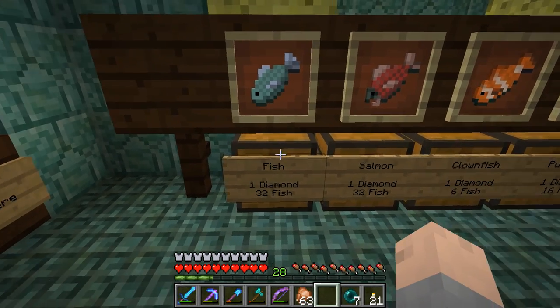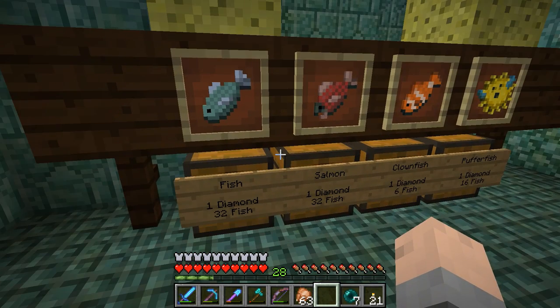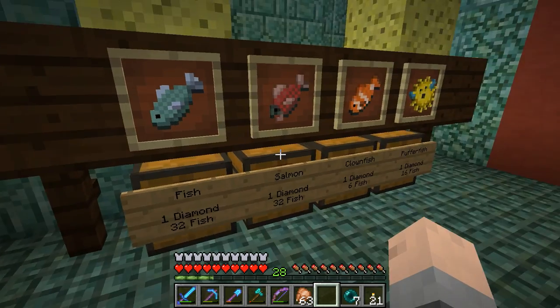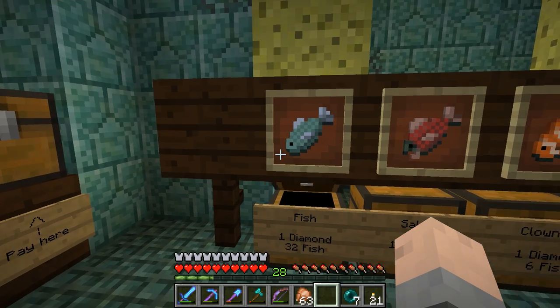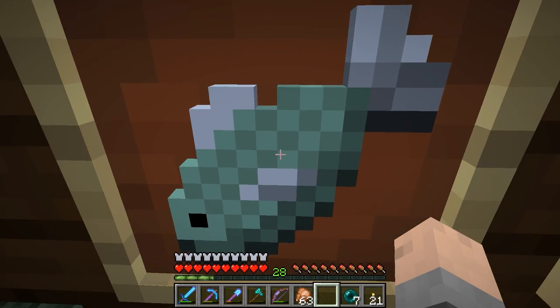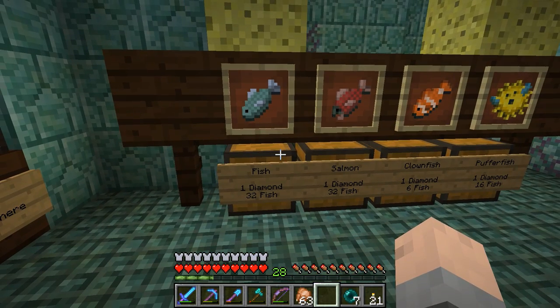I put prizes on everything and I want your opinions. I put 32 fish — fish take a long time to get, okay, so keep that in mind. Here's some fish, 32 of them, so that's a diamond. 32 fish is a diamond. There's no auto fish; I mean you could AFK fish, but there's no factories for fish like there are for chickens.